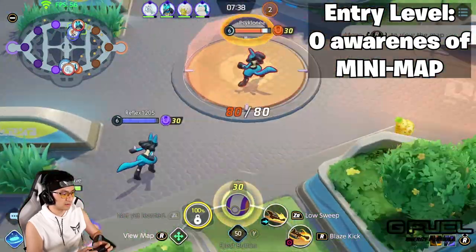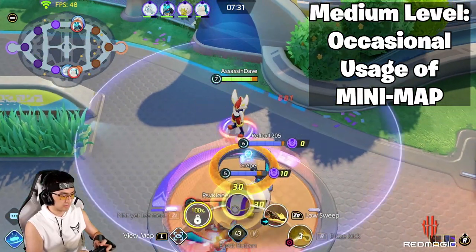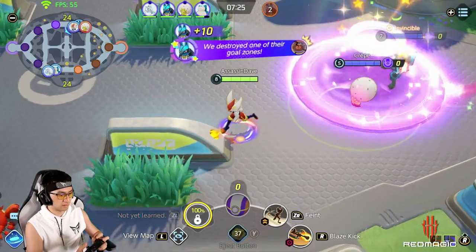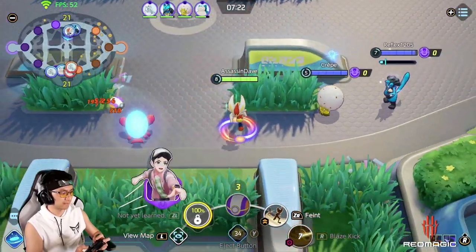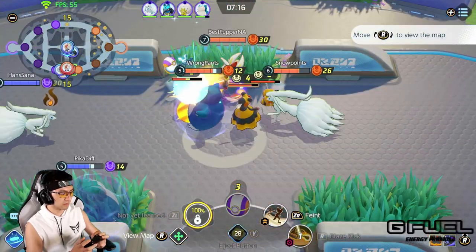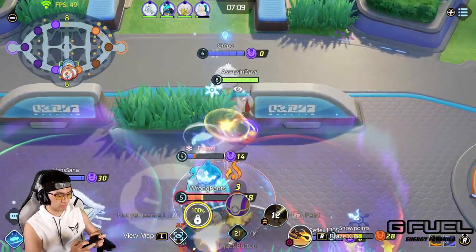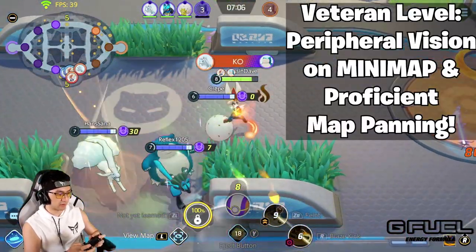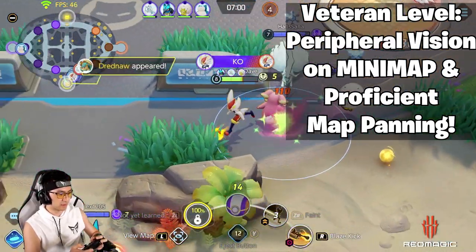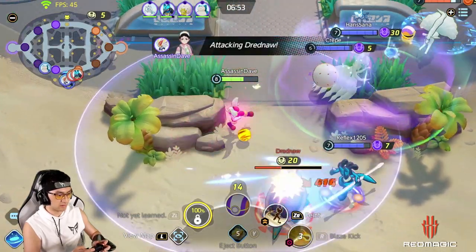Entry level players are the ones who never look at a mini-map, or don't even know that a mini-map exists — their information is solely limited to the center of the screen. Medium level players are familiar with the concept of the mini-map, and have a general idea to look at it every now and then to find the locations of their teammates and enemies. Then there is the veteran level of new players — those who not only use the mini-map, but are now able to actively use the controls to pan their center of attention to other areas on the map to collect a lot more information beyond what the mini-map can provide.